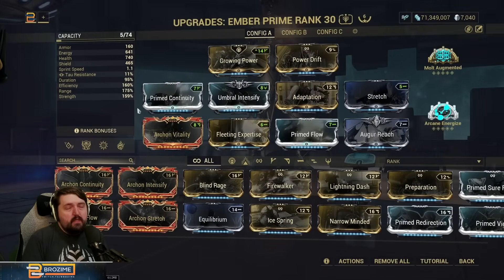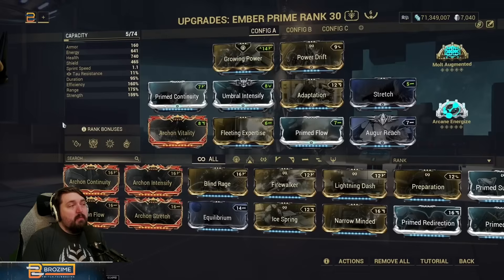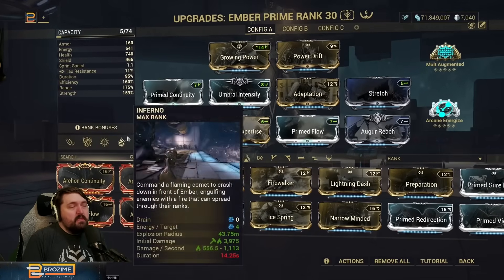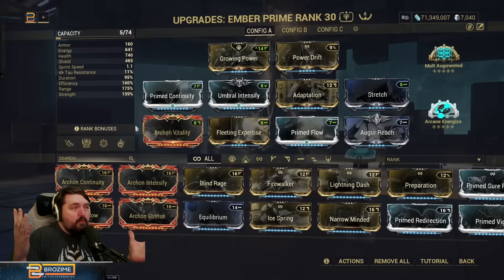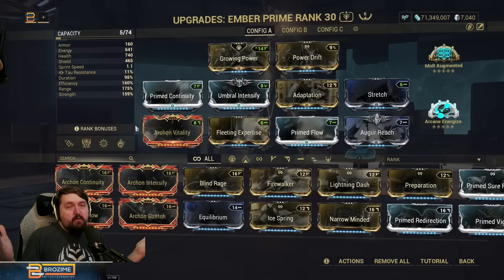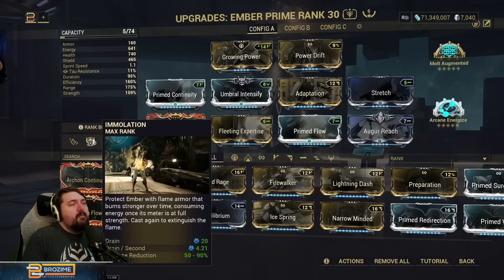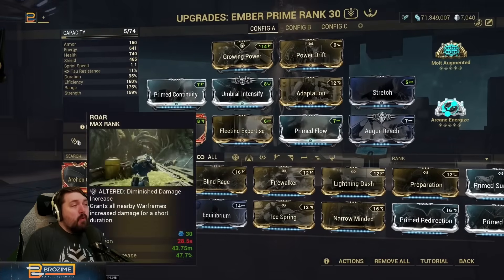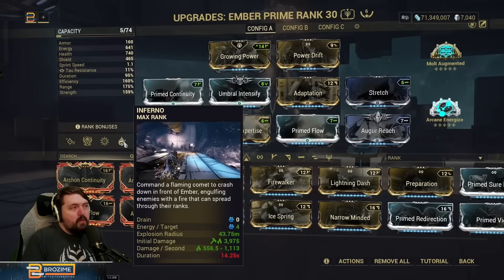There is another variation of how you can build Ember: removing Inferno and just using Immolation plus Fire Blast, then using her one with its augment, and usually putting Roar or Nourish there — turning Ember into a heat weapons platform. In my opinion, if you're going to build Ember that way, you should play a different Warframe instead. We're focusing here on her unique abilities like Inferno and Immolation, supporting that by removing her one and adding Roar.